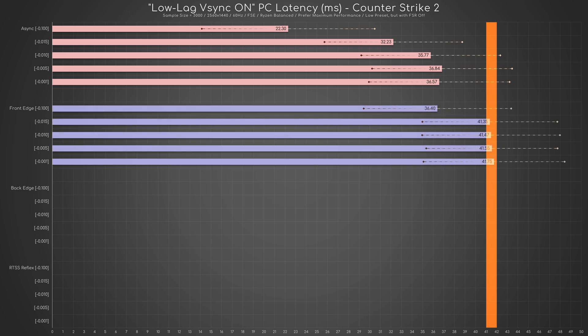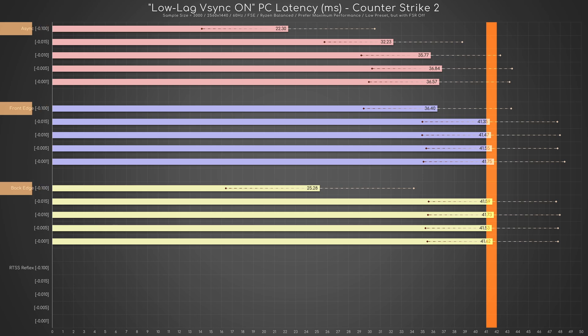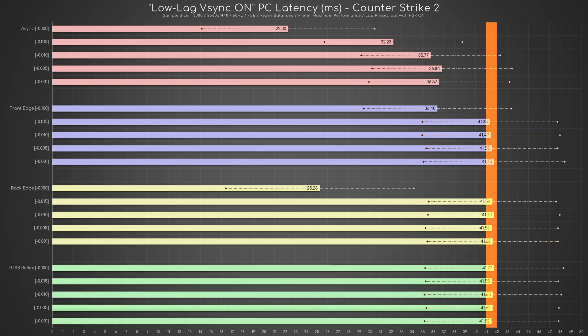Switching to front edge sync, the only scenario where latency is lower than vanilla vSync is again the minus 0.1 value. The same goes for back edge sync, but neither is as good as async. And the RTSS Reflex implementation unfortunately does not save the day, as all scenarios basically deliver the same latency as plain old vSync.